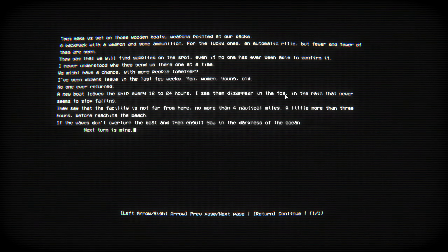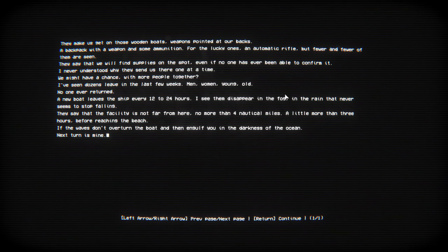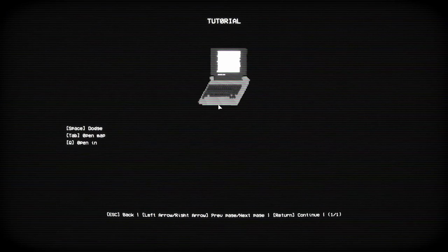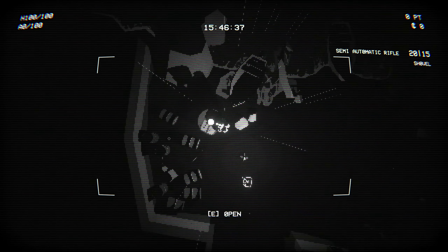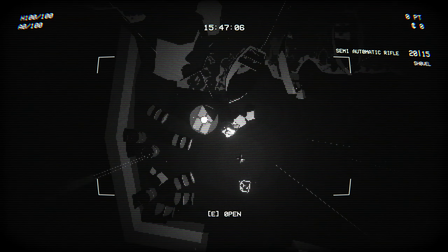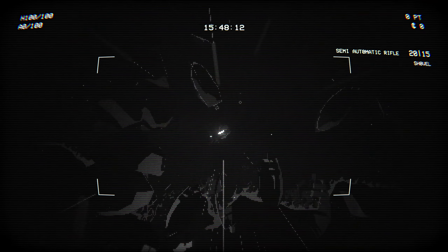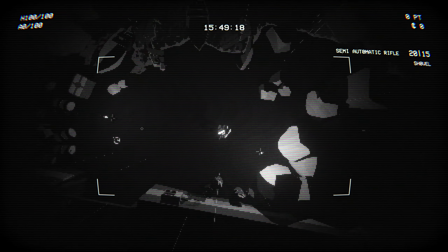We'll do easy because I don't know how to play. They make us get on those wooden boats with weapons pointed at our backs — a pack with a weapon and some ammunition, to the lucky ones an automatic rifle. They say we will find supplies on the spot even if no one has ever confirmed it. I never understood why they send us one at a time. No one ever returned. A new boat leaves the ship every 12 to 24 hours. The facility is not far — no more than four nautical miles. Darkness. The ocean. The next turn is mine.